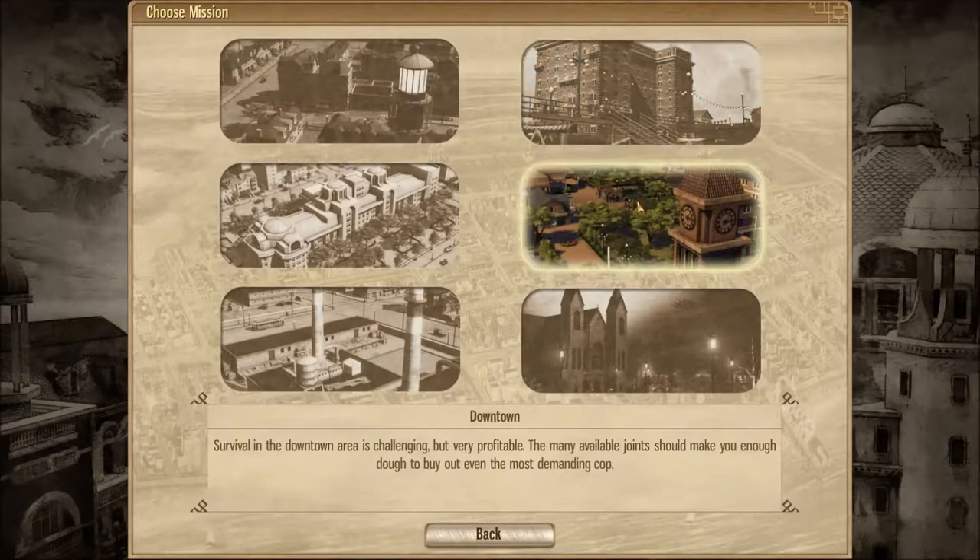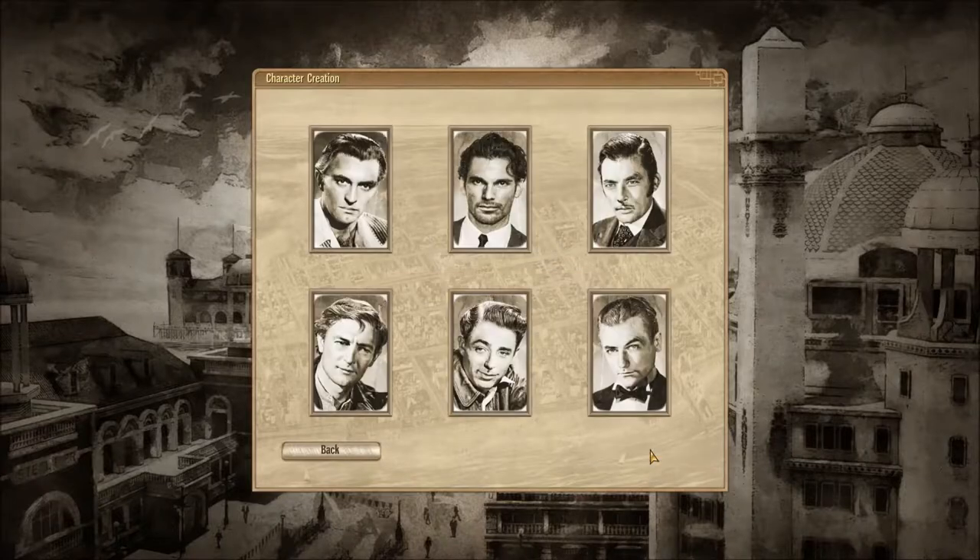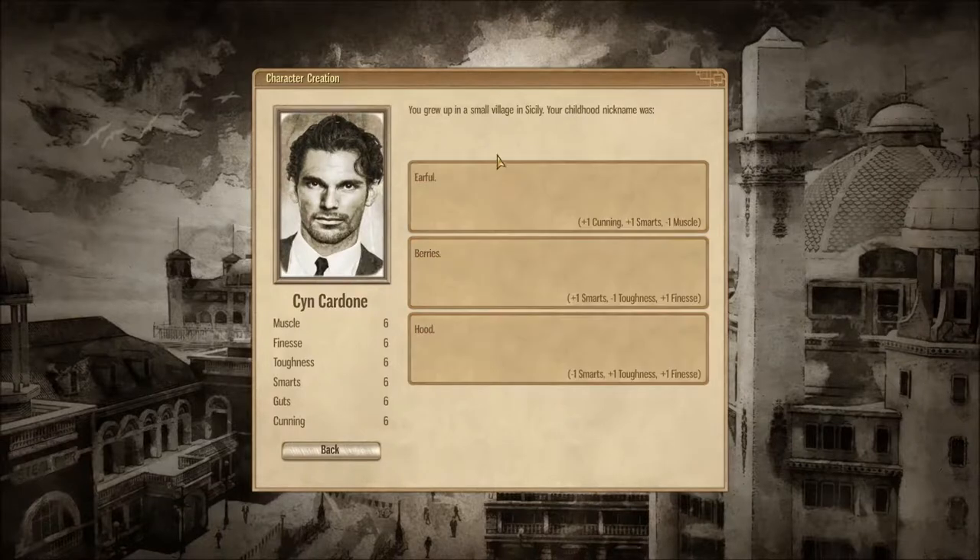So we're going to start a sandbox here. Where do we want to go? We'll go to the Lighthouse. We're going to name our character — we're going to make him Cyn Cardone. That name kind of stuck after a role-playing game I played. I usually play as this guy; I like him. Your character goes through a whole character creation process. He has a basic backstory — you grew up in a small village in Sicily.